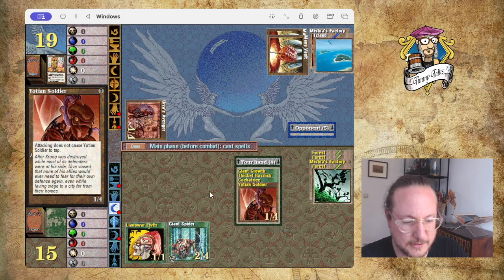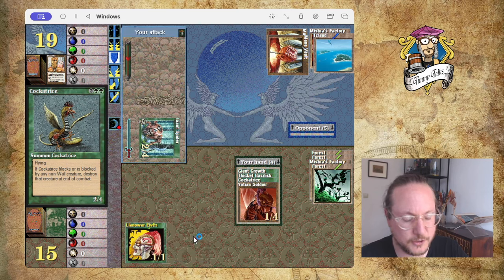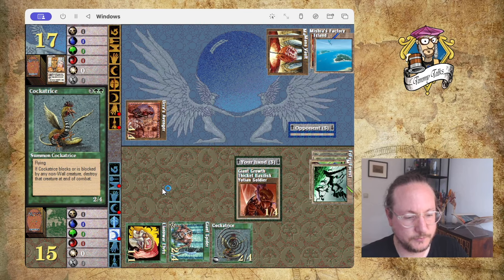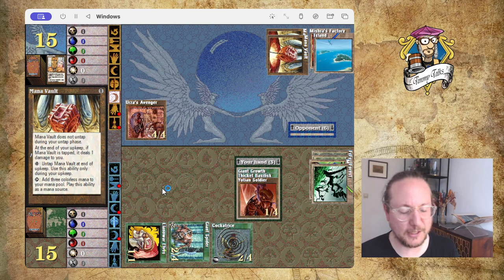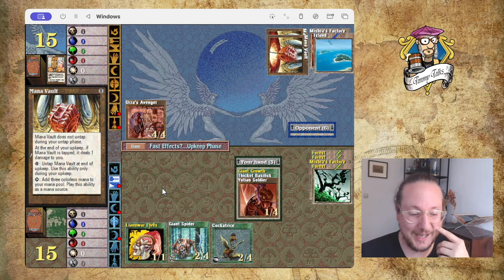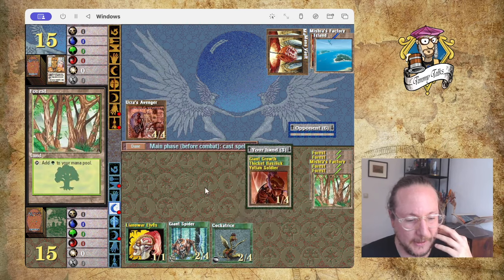Taking four damage. Earth as Avenger — for zero, you can give it minus one minus one but grant it an ability like Banding, Flying, First Strike, or Trample. In this case I'll give it First Strike. Let's go Cockatrice — attack with Spider first, then second main play Cockatrice. This game just reminds me how hard it is to actually do anything because you're constantly under attack. Playing for about 45 minutes and I haven't really done what I wanted — lots of battles but I wanted to get into the dungeon.